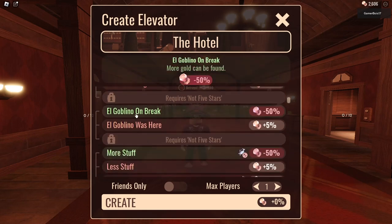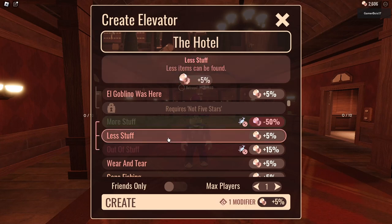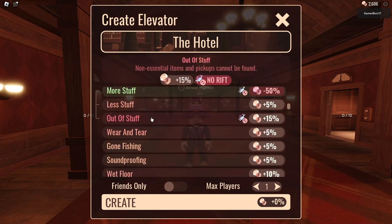'Al Goblino' — more gold can be found, but it's minus 50%, that's a lot. There's also less gold can be found. 'More Stuff' — more items can be found but it minuses. 'Less Stuff' — less items can be found. I honestly wouldn't mind less stuff being found. Non-essential items and pickups cannot be found.